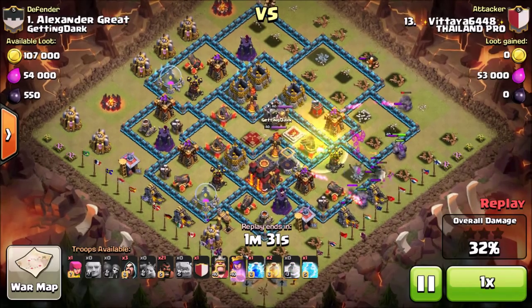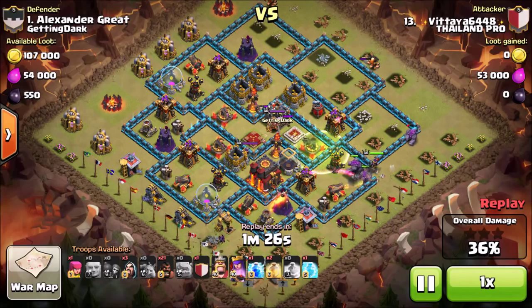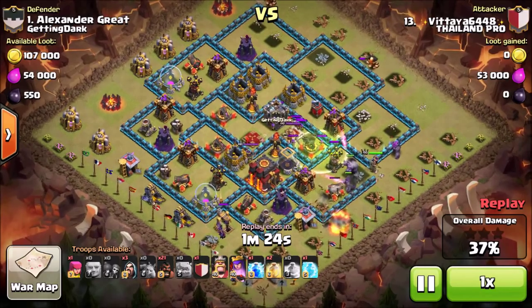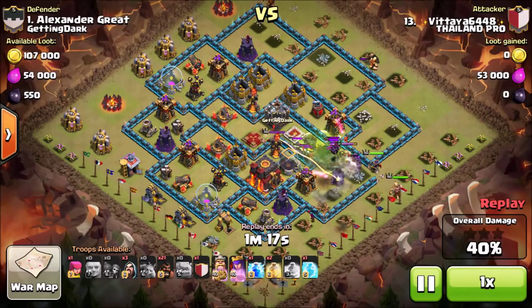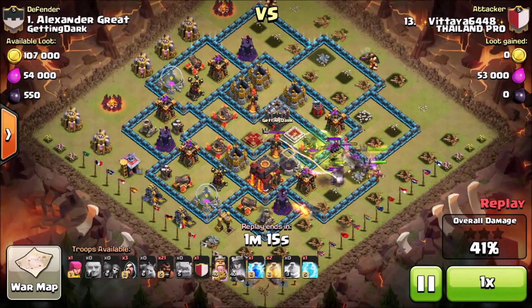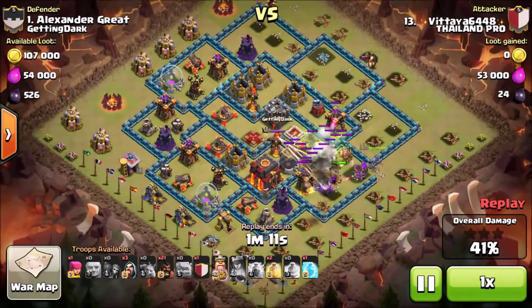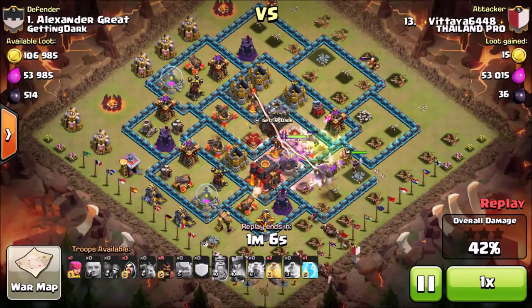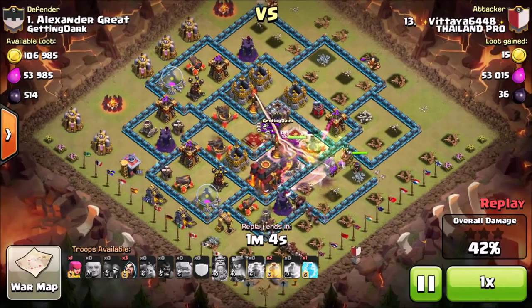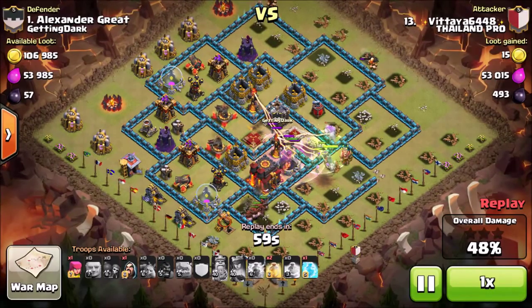In the beginning he used a couple of Giants and his Queen to take out the whole top right of the base. He distracted the defenses with his Giants, letting his Archer Queen basically destroy the entire top right. Then his Archer Queen got into the base with a couple of wall breakers, and he used his Giants and golems to get into the core. He used a lightning spell and now he's sending all of his Hog Riders in through the bottom of the base.